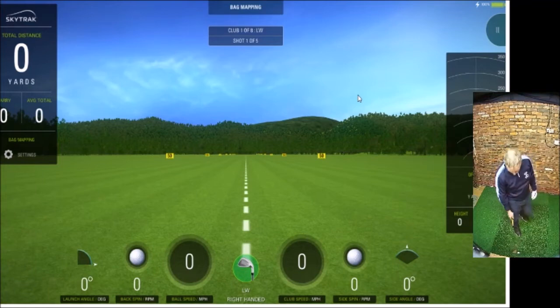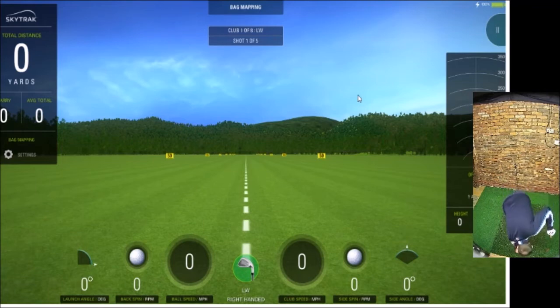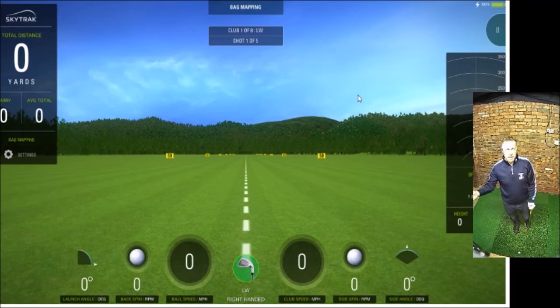There are a couple of really important things. First, you must use the golf ball that you use on the golf course, because all golf balls will go different distances — whatever ball you use on the course, use it in your bag mapping session. Second, if you hit a duff shot, delete it and hit again. Similarly, if you catch one a little bit thin and it goes further than normal, delete it. What you want is five solidly hit shots so you get the right average and the right carry distances for every club.